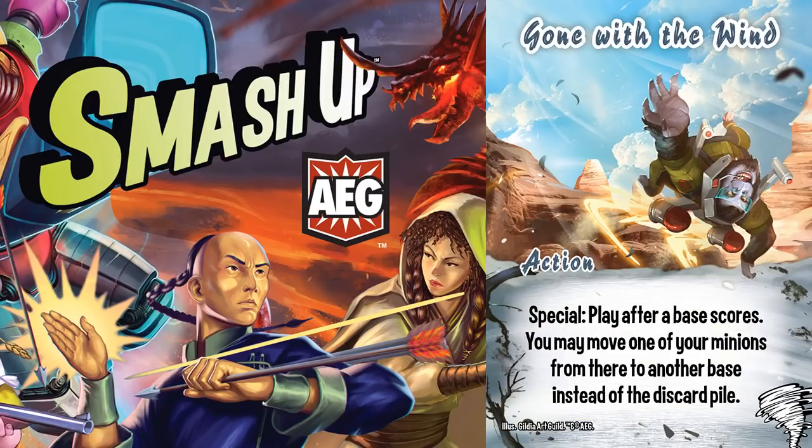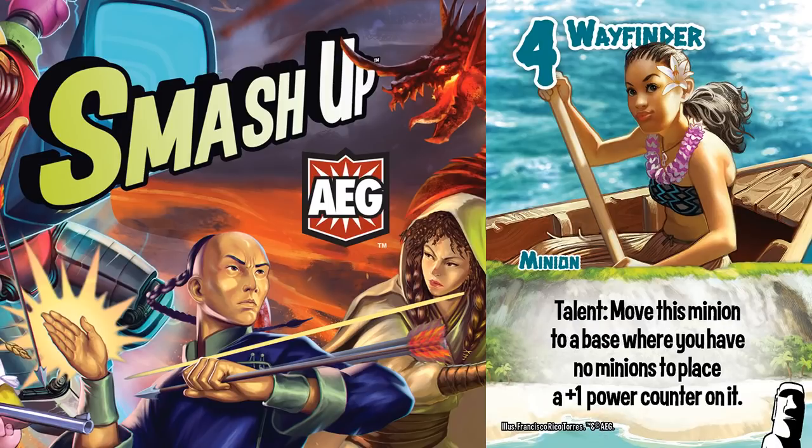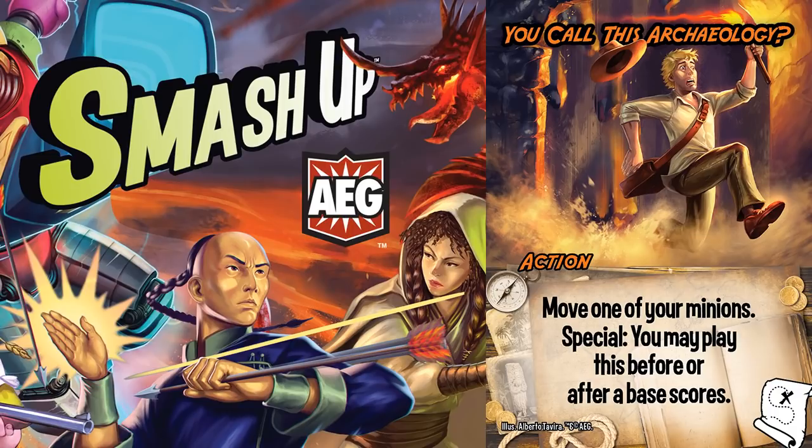When you consider that they also have their own post-base movement card, Wayfinder can be involved in breaking 3 bases and up to 4 if you allow a turn to pass after your first Sun Tattoo.